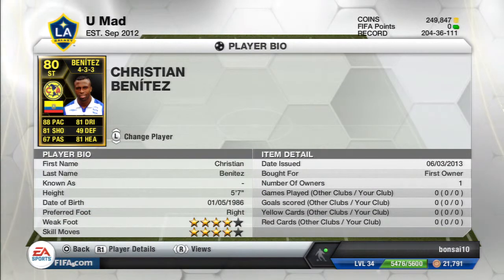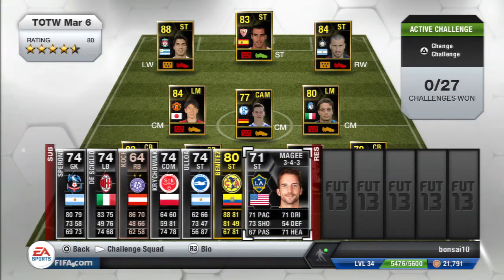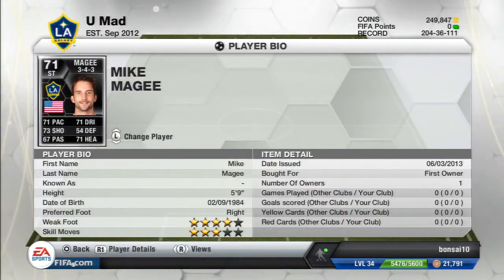Then we got Benitez from Ecuador — he plays in the Mexican League. He has 88 pace, 81 dribbling, 81 shooting, and 81 heading. These are some great stats with 4-star skills and 4-star weak foot. He is quite short but looks pretty good — maybe I will do a player review on Christian Benitez.